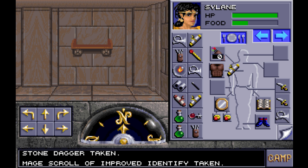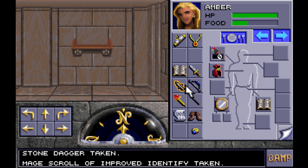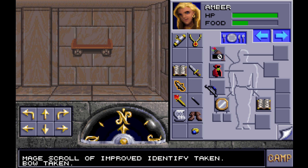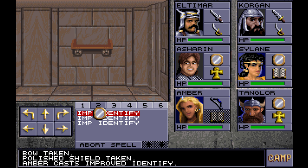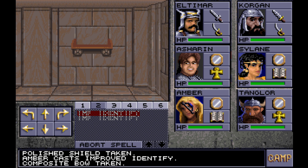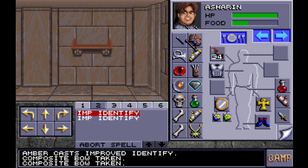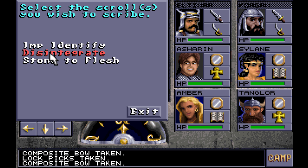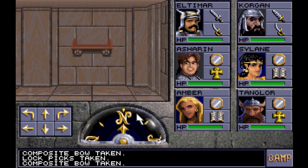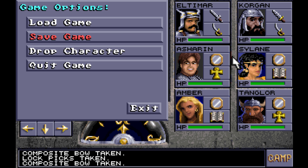Improved identify - we're gonna grab that on our mage so we can actually identify our own stuff when we inevitably lose Amber, although she has some identifying to do right now so we can probably get some of that done. You can kind of do that - it's a composite bow, it's not magical, it's just a composite bow. What we should actually do right now is scribe all of the scrolls, because we didn't do that after we died or reloaded last time. So that frees up some bag space.